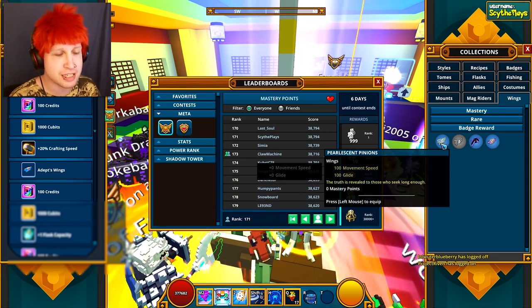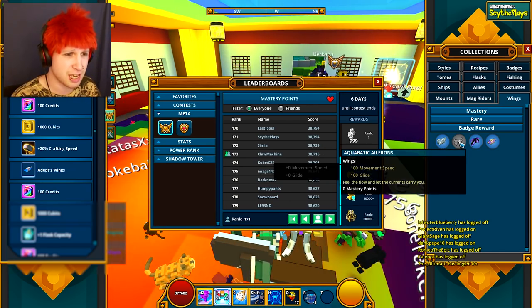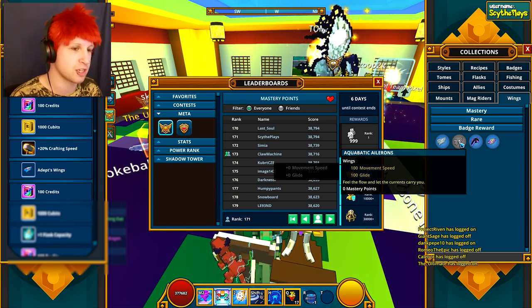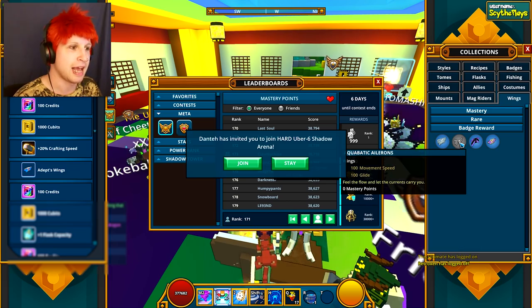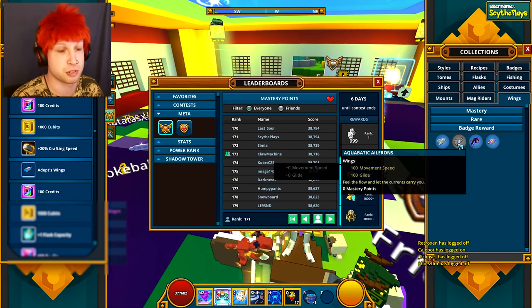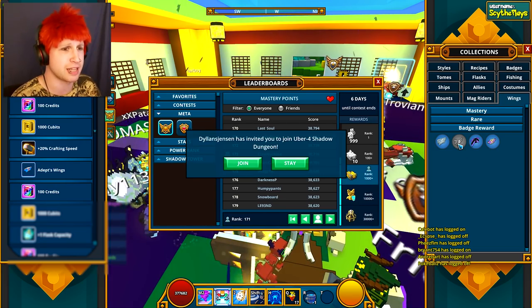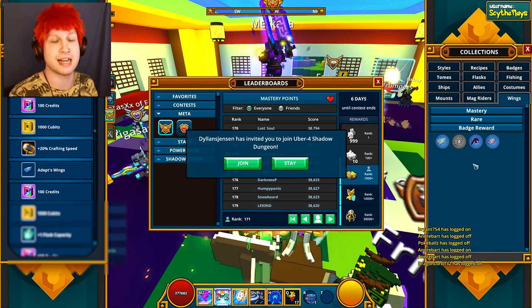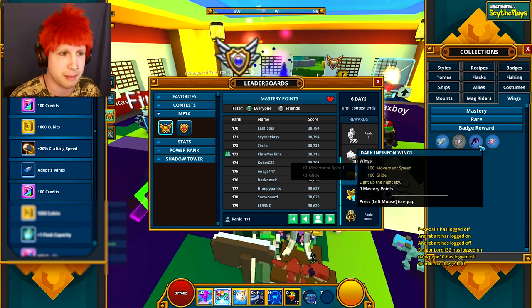Then there are badge wings. You actually get some from completing around 25,000 quests. There are also aquatic ones which I'll never have because you have to fish like a million fish — it's just so boring. A friend actually has them, so I think I have a wing video in the description that shows all of the wings, though it doesn't have all the newest ones added.